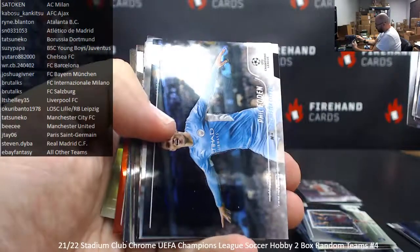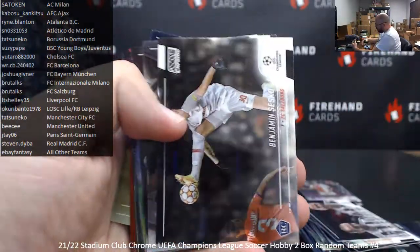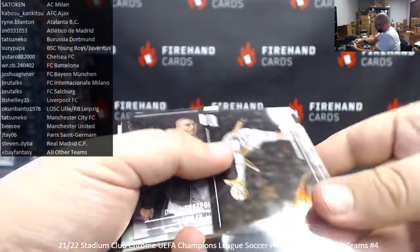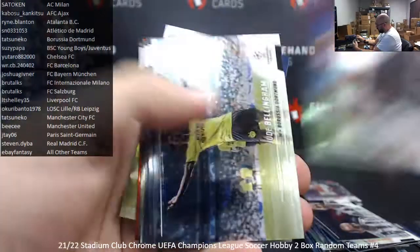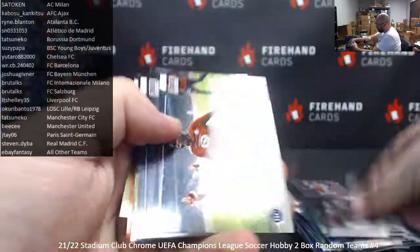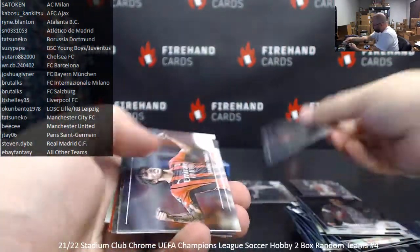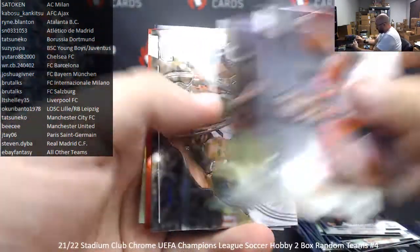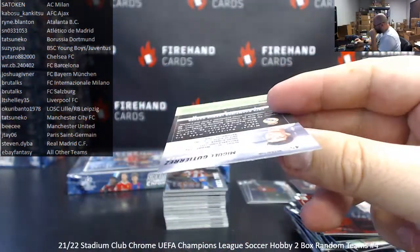Cholene, Musiala, Iniesta, Foden, Benzema, Mambimbi. There's a Ben Sesko rookie for Salzburg. Trezguet, Schmeichel, Nepo Gonzalez, Bellingham. Jonathan David rookie for Lille. Tonale, Sancho, Carlos, Kalulu. Refractor — Miguel Gutierrez for Real Madrid.